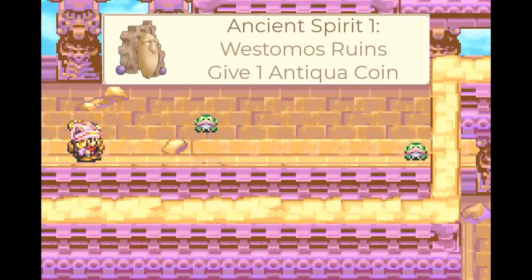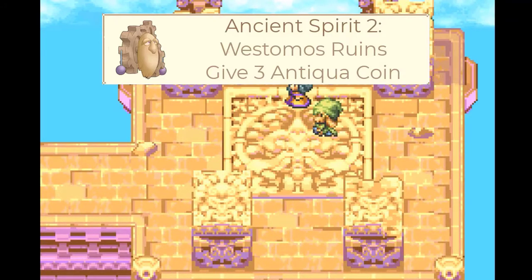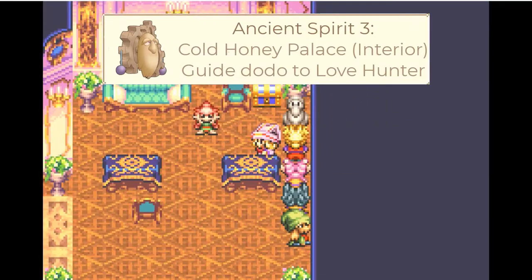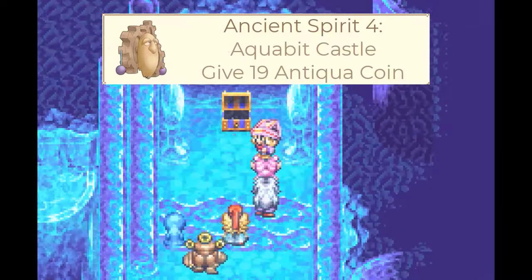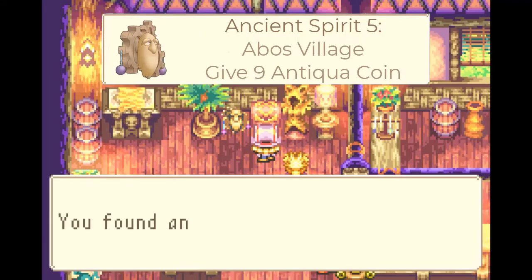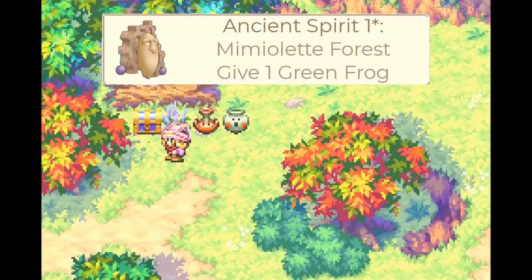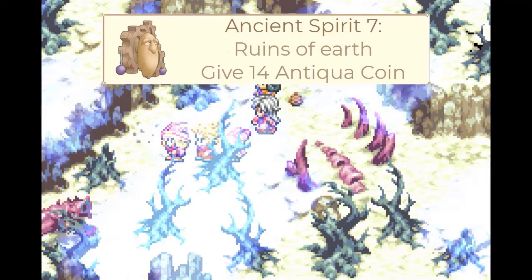The first ancient spirit is in the Westmost Ruins after defeating the machine — blocked by a gummy frog so come back later for 100%; requires 3 Iniqua Coins. The second is in Westmost Ruins after defeating the bird boss, in front of a pillar — requires 1 Iniqua Coin. The third is in Cold Honey Palace's wind room — guide the dodo to the love hunter. The fourth is in Aquabit Castle's middle room, on the right in front of the chest — requires 19 Iniqua Coins. The fifth is in Abos Village in the shop's top left corner — requires 9 Iniqua Coins. The sixth is in the pyramid's first chamber with at least 3 stone and ancient spirits — requires 27 Iniqua Coins or 1 gummy frog if you started as an ancient mage. The seventh is just outside the entrance of the abyssal corridor — requires 14 Iniqua Coins.